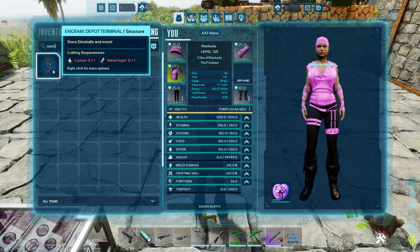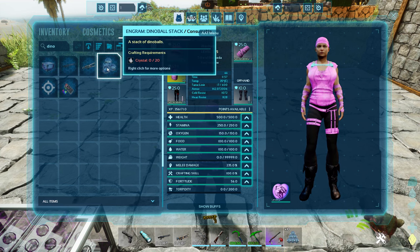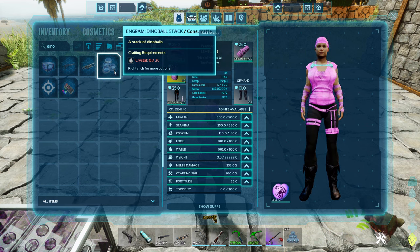It's just crystal and a metal ingot to craft the terminal, so unlike a lot of the other ones it's very simple to make. You're not going to need a whole bunch of stuff — you can get this set up pretty much day one, early game. The other thing here is the dino balls. You can make a stack of dino balls or regular dino balls — these are just crystal that you craft. You can also just have crystal in your inventory and it will still capture a dino even if you don't have any balls crafted yet.